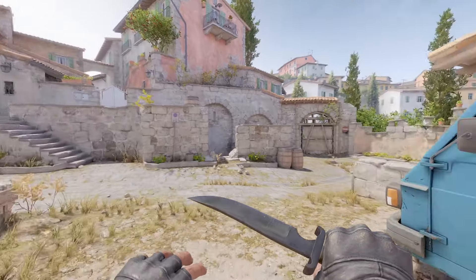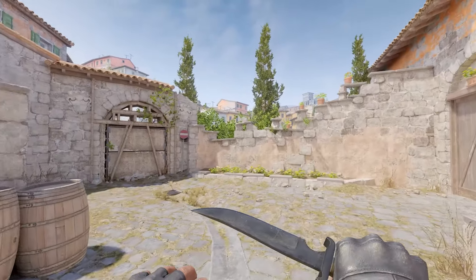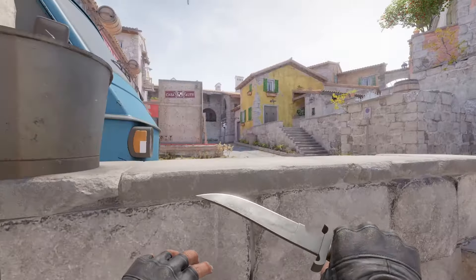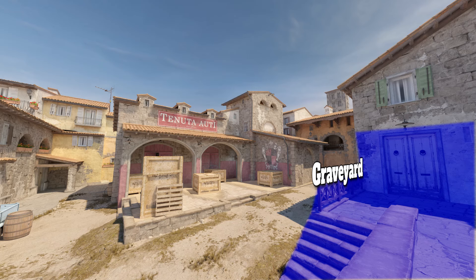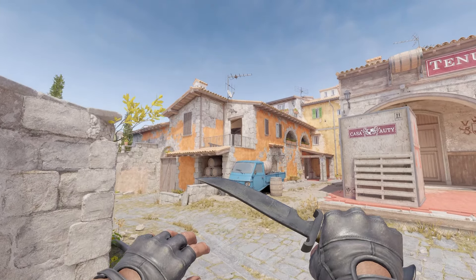We're not going to talk about on site yet, but then you have pit back over here, and then you have headshot. Headshot is this little area here — we call it headshot instead of second pit, that's the best way to call it. Then you got graveyard up here. Graveyard has changed a lot; you can't hide and get nice headshots over here anymore.